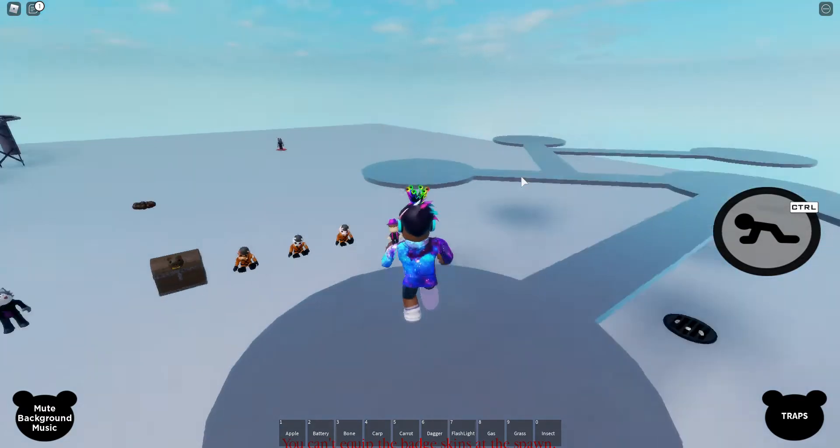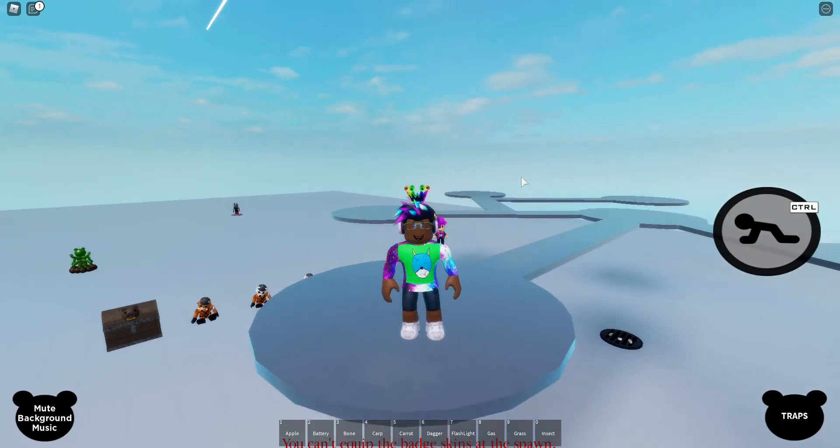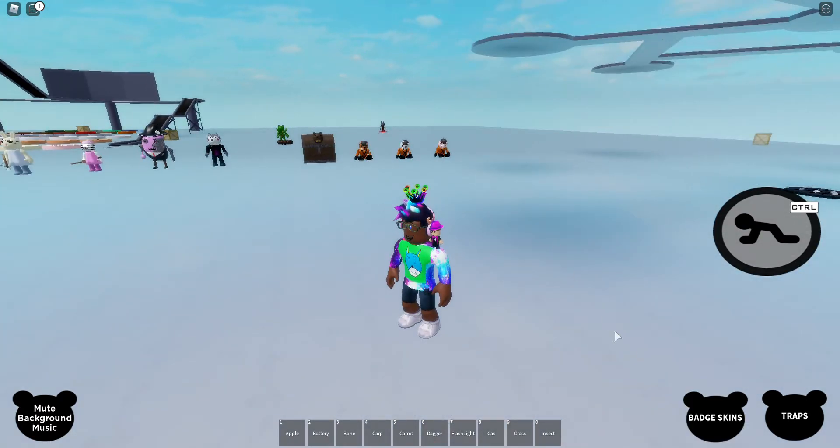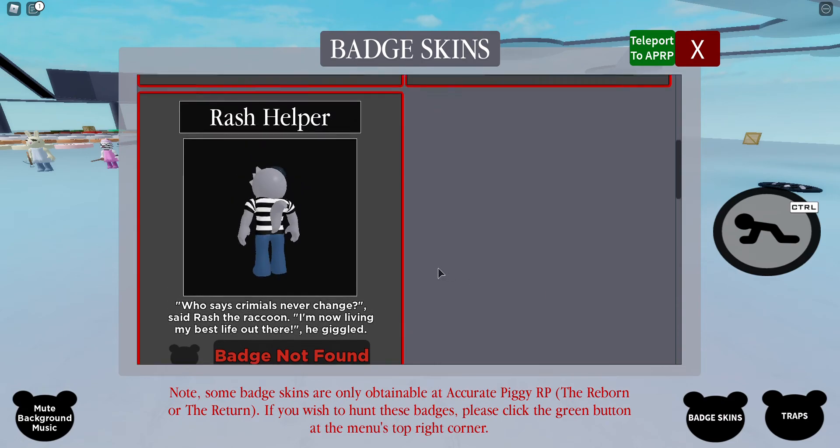Hey guys, today we are back onto another video, and today we're going to be playing Piggy Battles because they added a new Badge Skin into the game. If we come all the way down here onto the base and we click on Badge Skins, the new Badge Skin that they added is a Rash Helper.